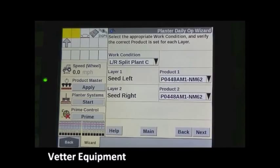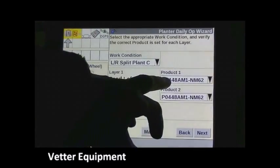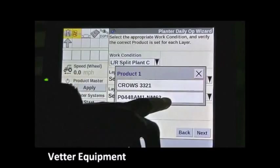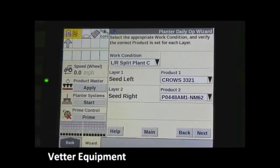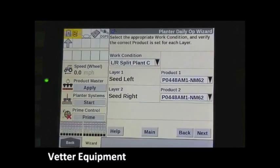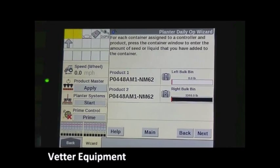We want to verify our work condition is entered — here we have a corn work condition. This is also where we can enter hybrids. If we wanted to plant a different hybrid on the left half of the planter and another on the right half, we could do that here. For this demonstration, we're running one hybrid in both tanks, so we'll hit next.